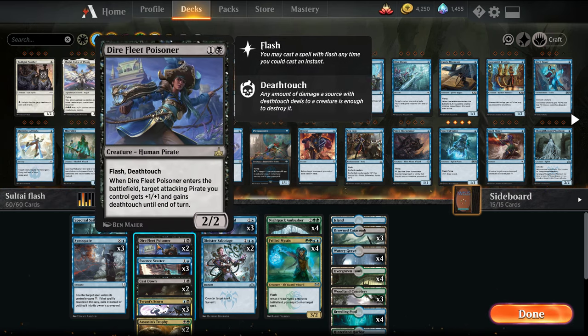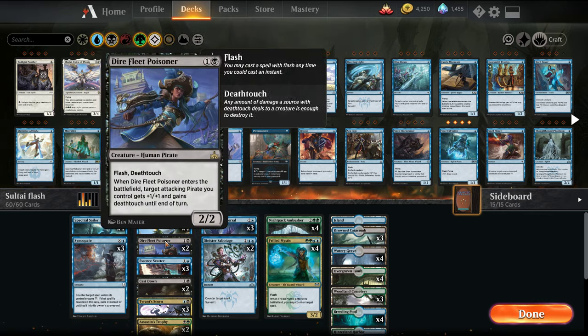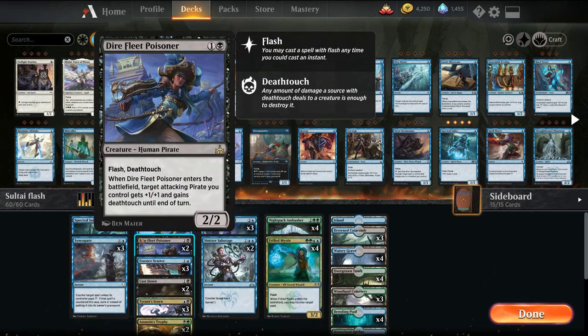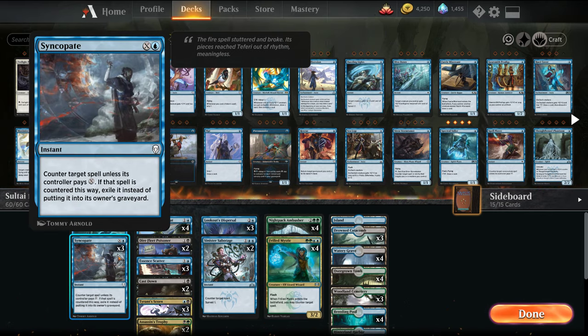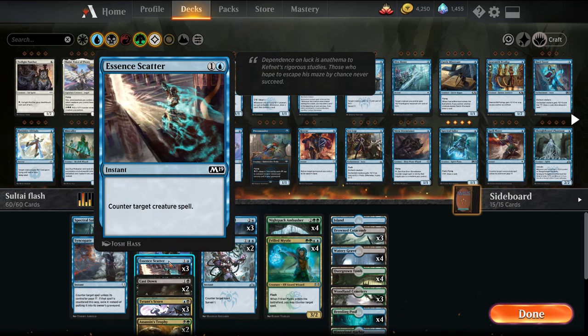This also gives us 10 pirates so that Lookout's Dispersal starts becoming an improved Mana Leak — 2 mana, they have to pay 4. So we switch that in instead of the Merfolk Trickster. We've gone more Syncopates in place of the Sabotage, just to kind of round out the counterspell suite. The Negates are in the sideboard now, and we still have the Essence Scatter.